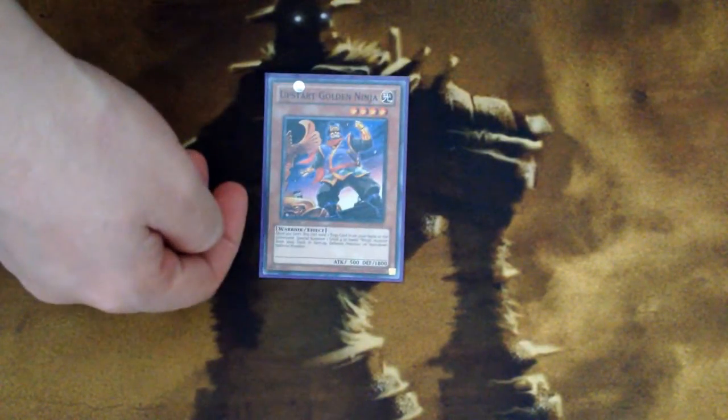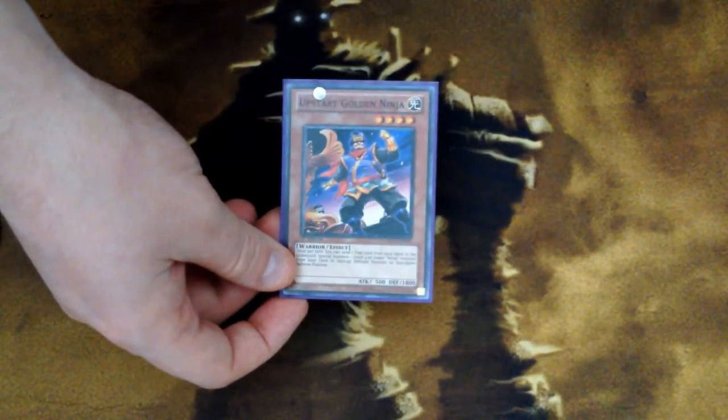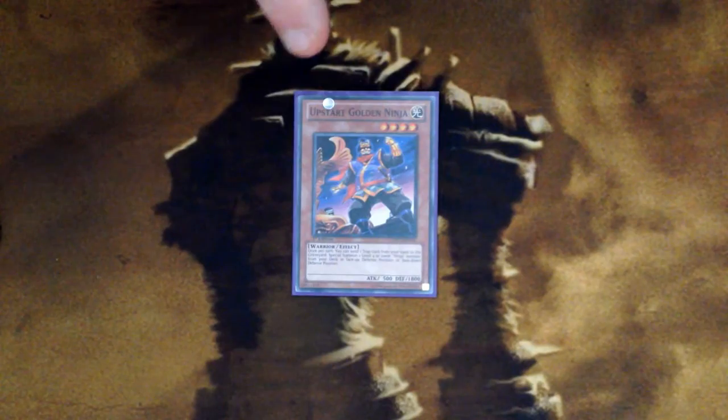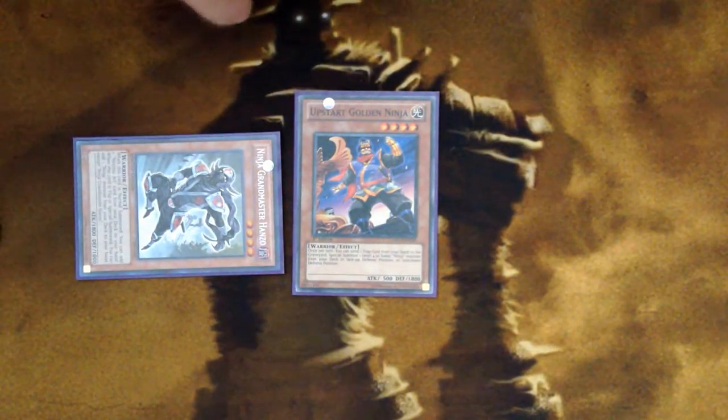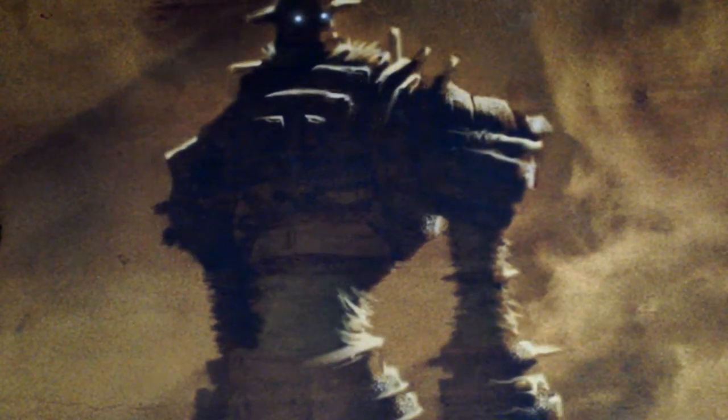The last monster is Upstart Golden Ninja. You can discard or send one trap card from your hand to the graveyard, then special summon a Level 4 or lower Ninja Monster from your deck in face-up or face-down defense position. If you bring out Hanzo, his effect activates because he's special summoned and you get to search another monster to hand.